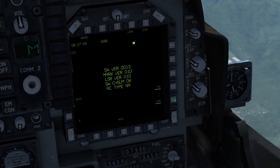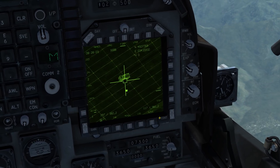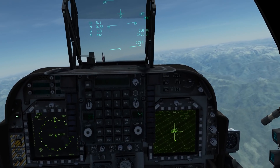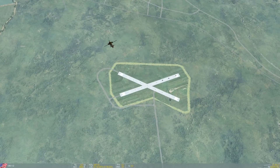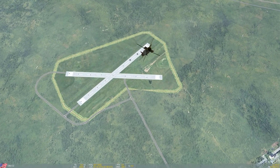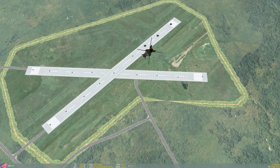You then arm the laser with the top left button by pressing safe, which will then switch to armed. You switch to laser mode instead of marker or training mode, and then press fire to laser the target. At this point GBU-12s will correctly guide in on it, provided you use the CCIP drop method. If you attempt to use the DMT, you'll get all kinds of bugs, frankly.